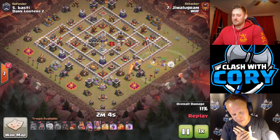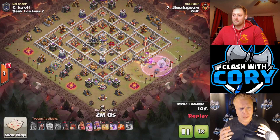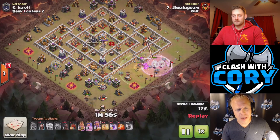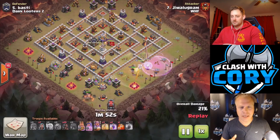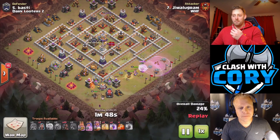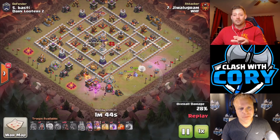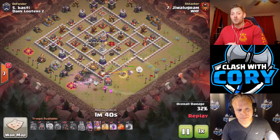This is such an amazing attack. You really get the queen charge usually with full health and still an ability — and sometimes still a rage — all the way into the core of the base. It really makes the hogs easy on the back end. This kill squad's going to take out a little bit more than half of the base, with the king doing some funneling, the wrecker going into the base and destroying the core, and the queen following behind. It really works out nicely.